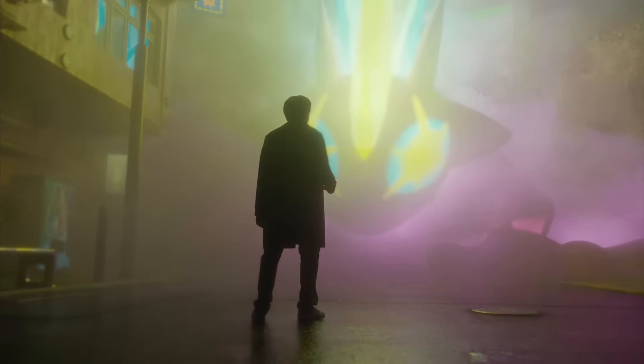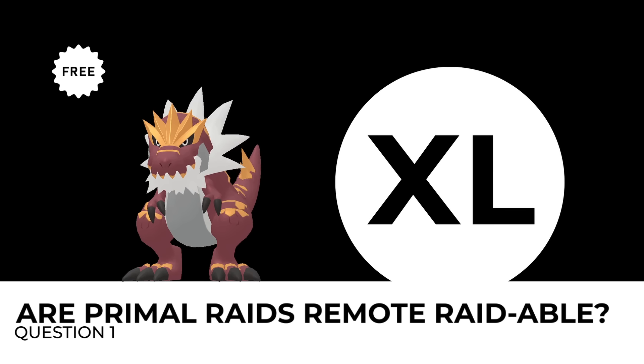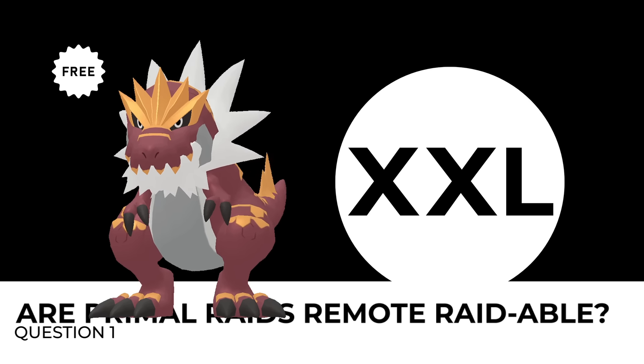The Pokemon Go Wild Area Global event will focus on poison and electric type Pokemon, as well as three new features. First up, Mighty Pokemon. Mighty Pokemon are stronger Pokemon with higher attack, defense, and HP stats than regular Pokemon — perhaps a greater chance of finding hundos. They're more likely to appear as XL or XXL Pokemon, more challenging to catch, and they can also be shiny.